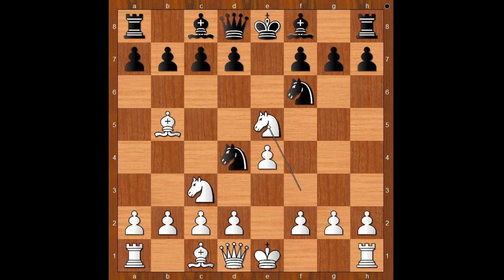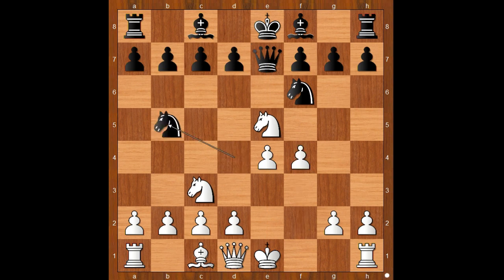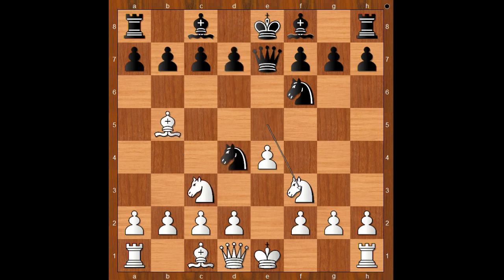We have knight takes on e5, queen to e7. White to move. Knight to f3. If f4, then knight takes on b5, and after knight takes on b5, d6. Back to our game — knight to f3, knight takes on e4. What is the best move for white in this position?